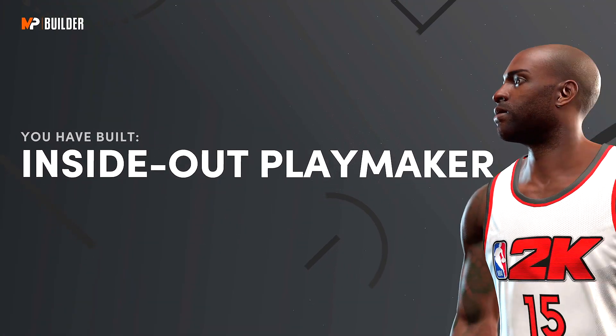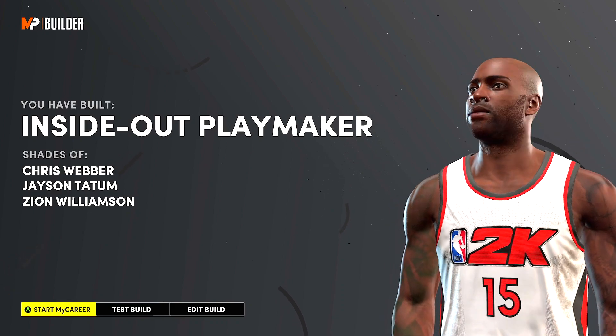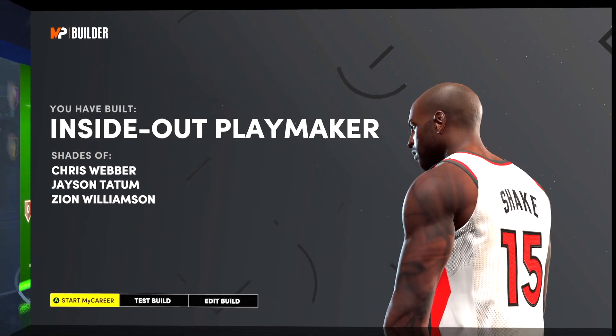And if you did it right, you get an Inside Out Playmaker. This is kind of a rare build — I don't see too many people with this one on the park or in the rec center. You obviously see a lot of 6'7" scoring machines, but this one's a little rare with a really good three-point rating.